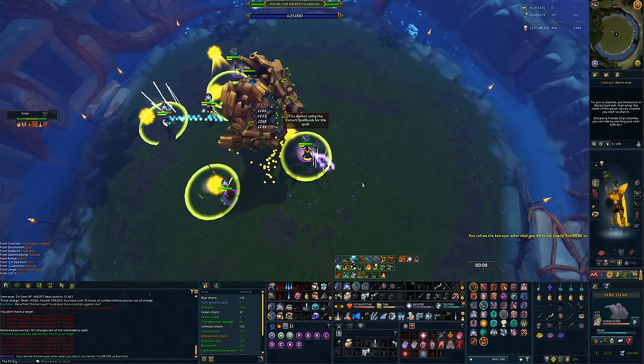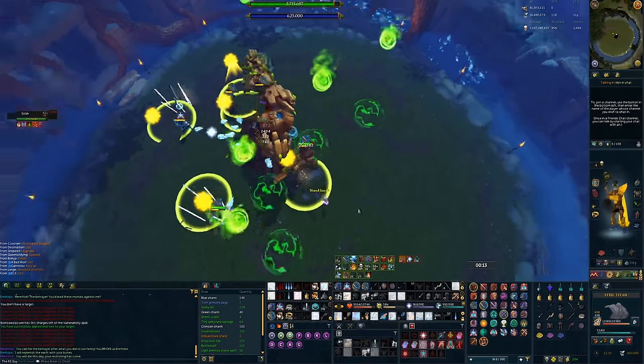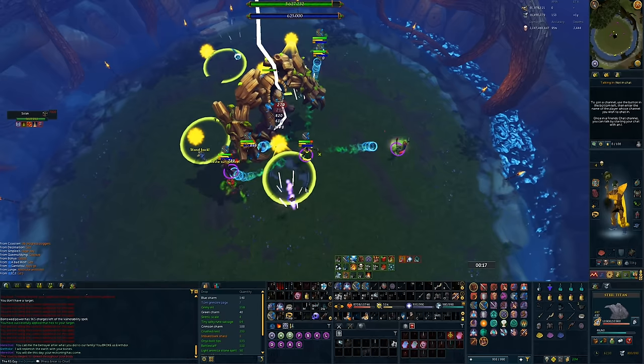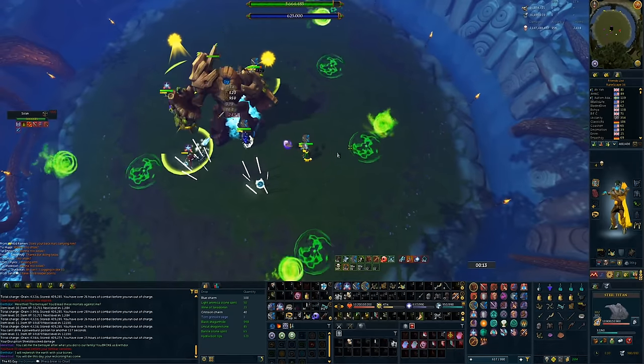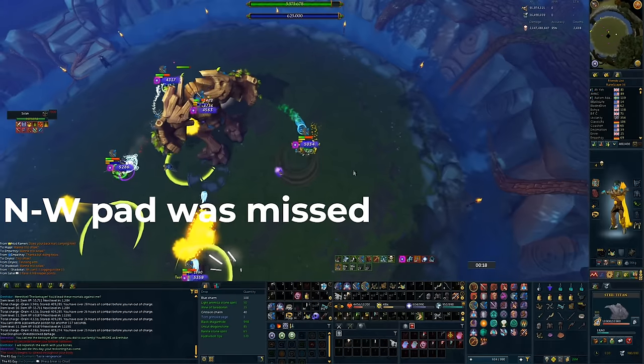The pads require a ton of coordination, especially in larger teams. In a duo, the base takes the closest pad and the DPSer takes the further one. In teams of 3 through 7, pads spawn all over the map and you need to quickly figure out who's going where. Voice communications can make a very big difference, especially for this part of the boss fight.